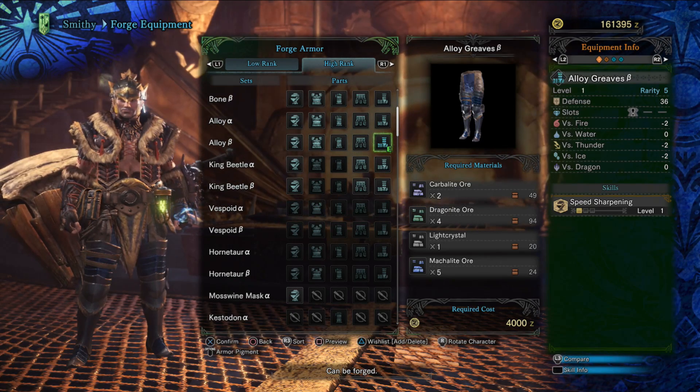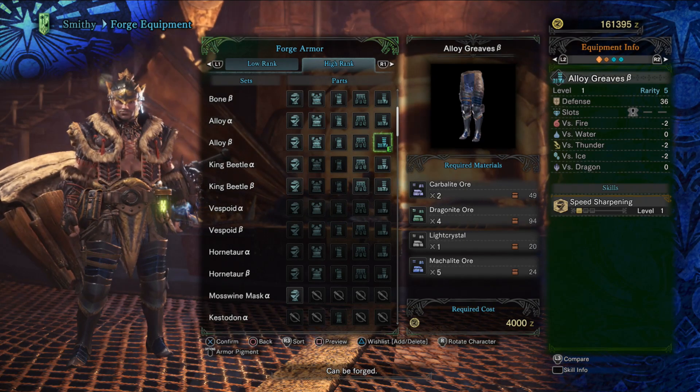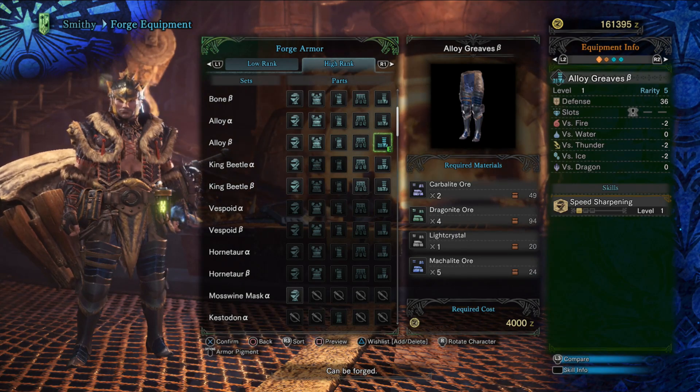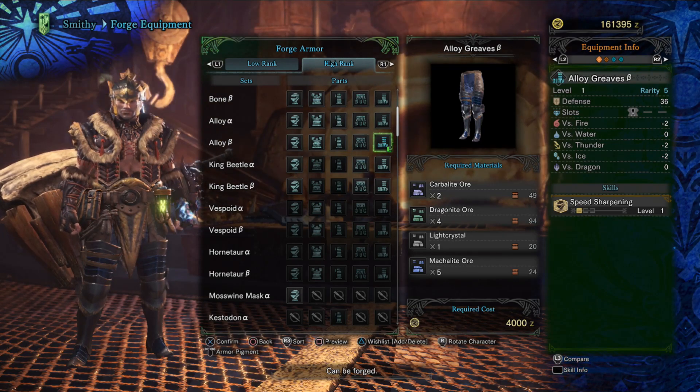We're doing Alloy Beta to get the Speed Sharpening skill, and also because it has a slot. This is where we're going to put our final Attack decoration.